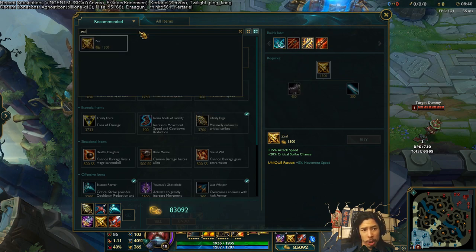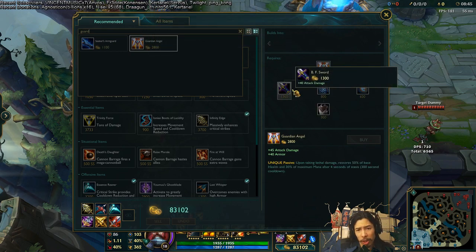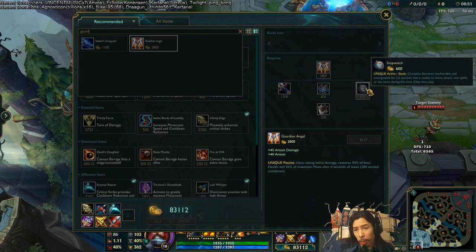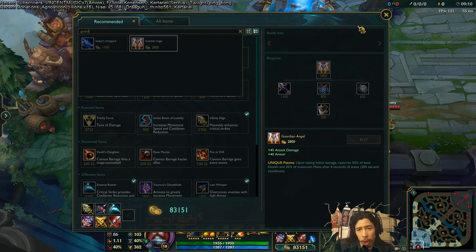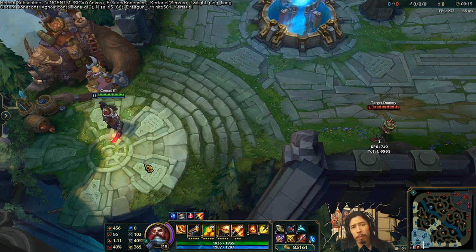Guardian Angel has changed a bit. It now builds out of a BF Sword and a Chain Vest, as opposed to just a Cloth Armor plus a Stopwatch. The new stats are 45 Attack Damage and 40 Armor. The cost has likely gone up as well, and the stats have gone up as a result. Those are the changes to the AD items, in addition to Storm Razor, which was added to the game.